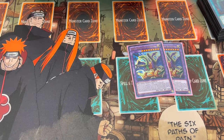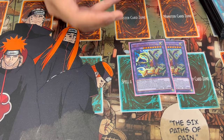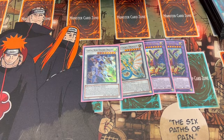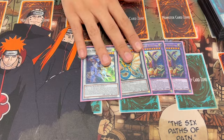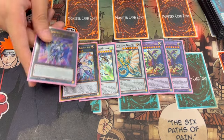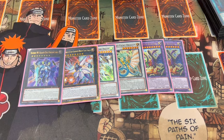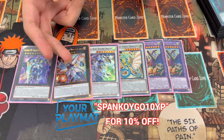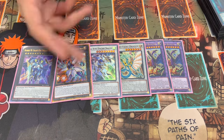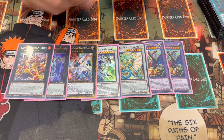Moving on to the extra deck: we're playing two ABC — that's all you need; if you need a third you're kind of in a losing position anyway. One Ancient Fairy Dragon and one Crystal Wing — you always want to end on Crystal Wing, ideally ending on Buster plus Crystal Wing plus an IP at minimum. If you have the Horus engine, you can get into more negates: Number 90 is a monster negate, Number 38 Hope Harbinger is a spell negate, Crystal Wing is a monster negate. I like to end on Hope Harbinger plus Crystal Wing for a monster negate and a spell negate, plus more disruptions from IP.